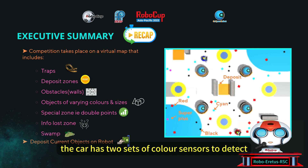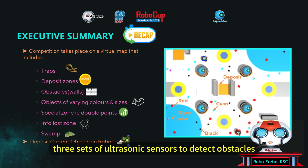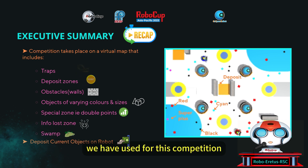The car has two sets of color sensors to detect RGB colors on the map, three sets of ultrasonic sensors to detect obstacles, and a gyro sensor to sense the orientation of the car. The X, Y coordinate of the car is provided by the game. We will now move on to explain the strategies we have used for this competition.